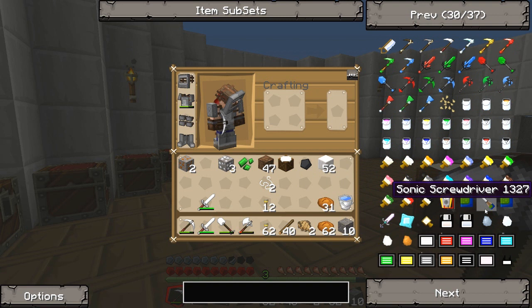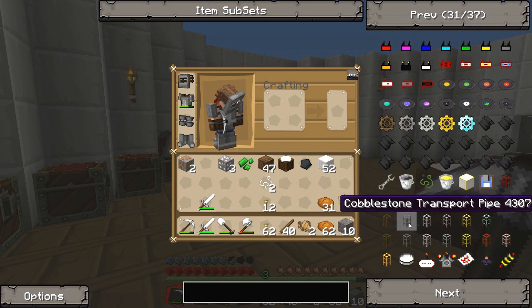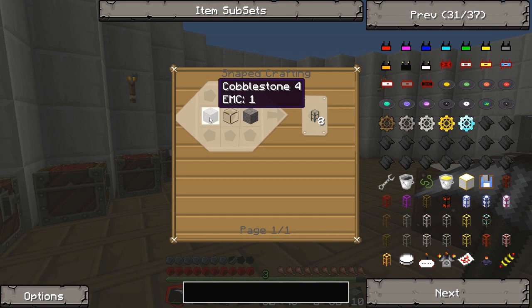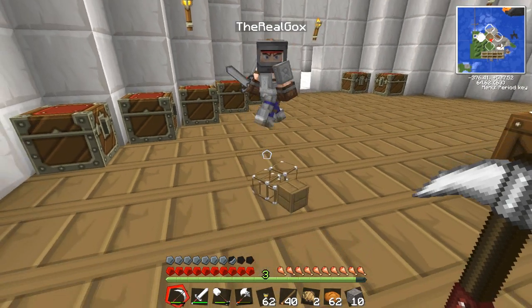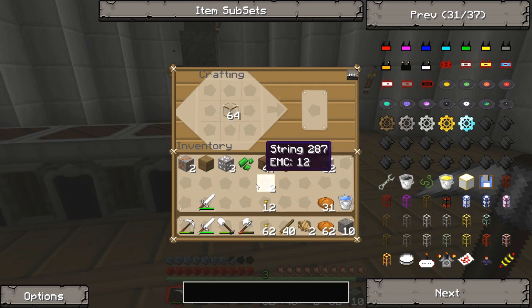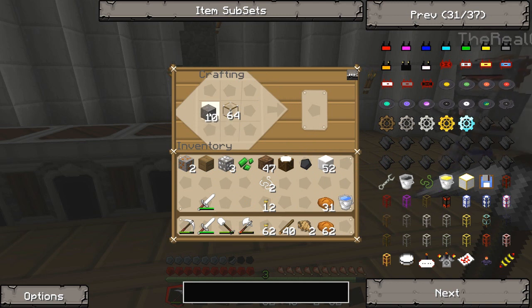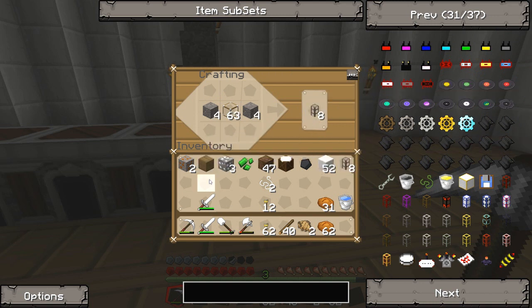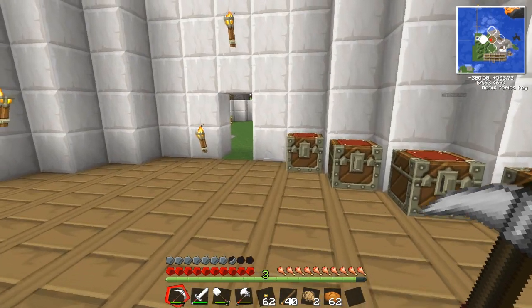A wooden transport pipe needs a wooden plank, a piece of glass, and a wooden plank. Guys, this is a transport pipe - inside this pipe we're going to be transporting stuff. We need a cobblestone one too - just make one of each. I need more wooden planks to make the wooden transport pipe, so I need to go punch a tree with my fists real quick.